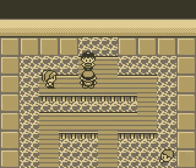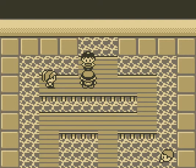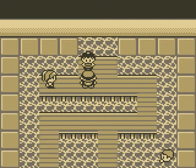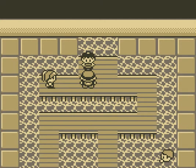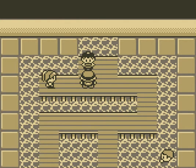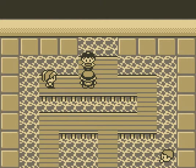Welcome to part 16 of the Pokemon Red World Tour. This is the part where we are going to battle the second gym leader — the gym leader of Cerulean City, which is Misty. We are going to battle her for the Cascade Badge. She specializes in water-type Pokemon.